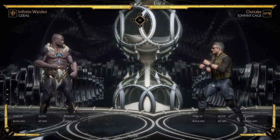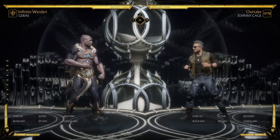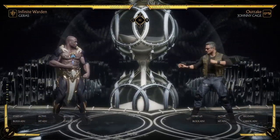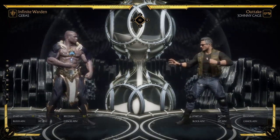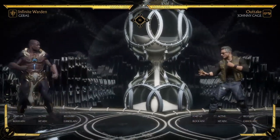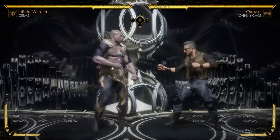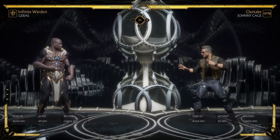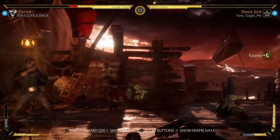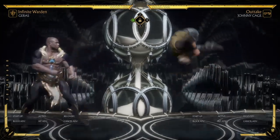Around the safest distance — and it's not totally safe — is just outside of jump range. You really want to be throwing your sand traps around where you can throw a far sand trap. That's the range where you want to throw most of your sand traps in the neutral, either from right here or from full screen. There are other things that can punish him, but ideally you're safer just outside of jump range — you won't get jumped in on.